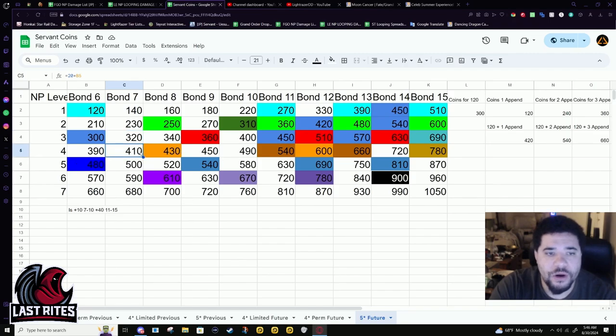Moving down to MP4: at bond eight, you will be able to level 120 and unlock an append. But there are a lot of break points in these bond levels. By MP4, if you're at that point, more likely than not you're probably going into the higher bond levels just because you like the servant that much.